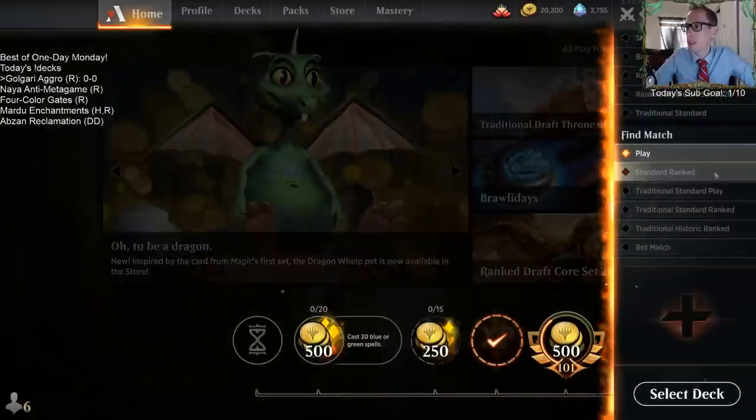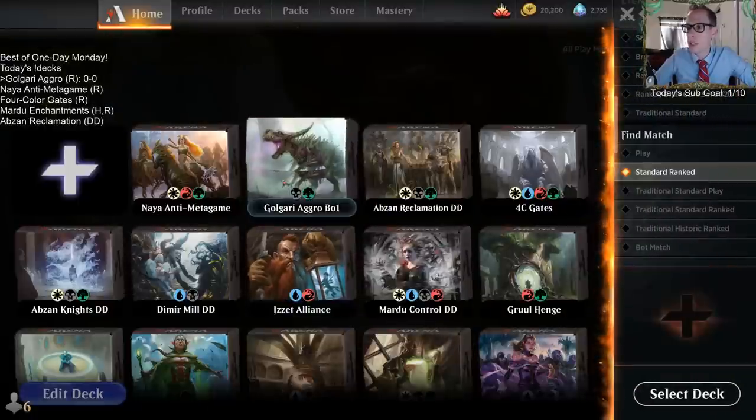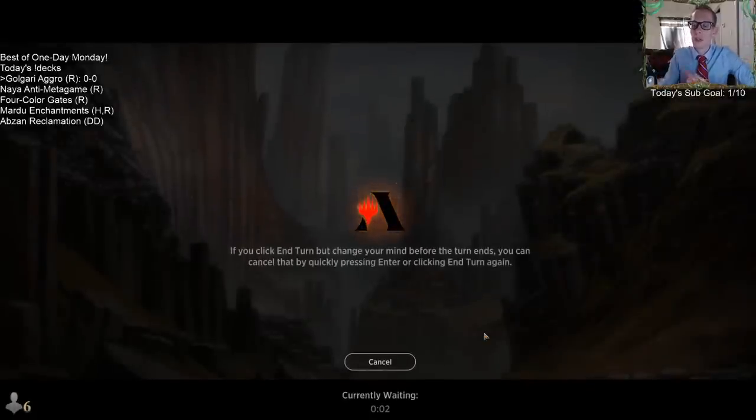For the best-of-one decks, we're just going to be playing them in ranked. It's the easiest way to do them. We're just going to be playing about seven games in ranked with each one. So here we go, let's start with Golgari aggro.